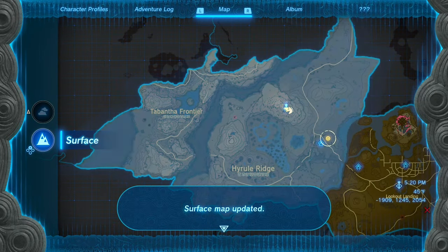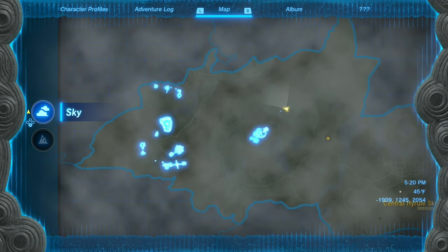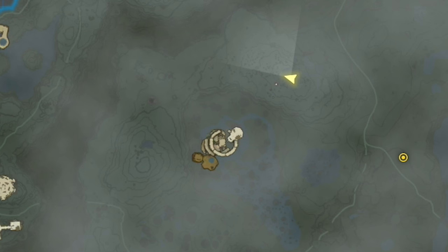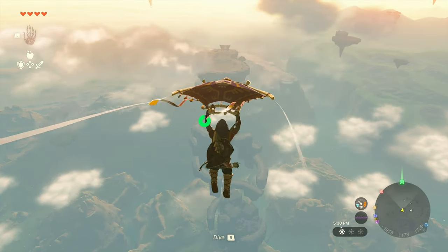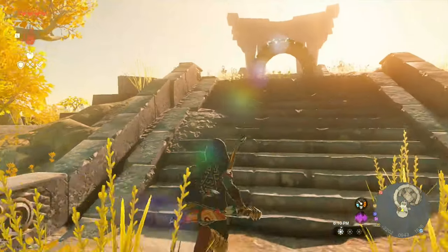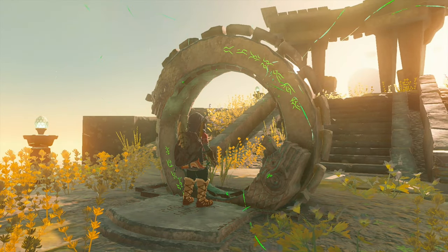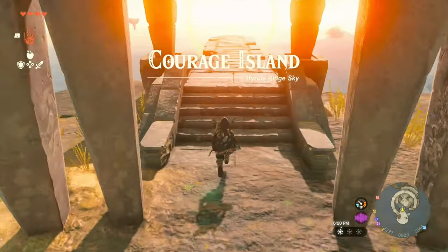Once you're up in the air and have unlocked the map above Hyrule Ridge, you'll see a little island that looks — to me it looks like a skull on top of a spiral — just southwest of you right there. You should have no problems gliding right over to it. Activate this, and that will trigger the Test of Courage, Courage Island.